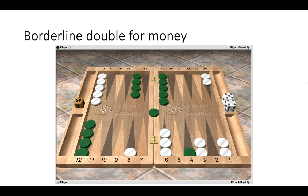This is a borderline double/no-double for white, so it wouldn't be an error to double or not to double this position. This is useful to know as a reference point for money, because then when we introduce a match score we can see how that changes from this position.